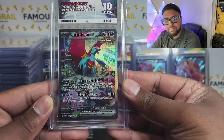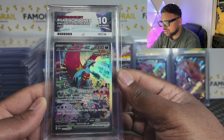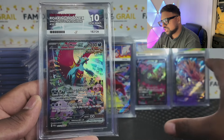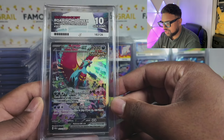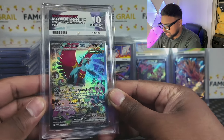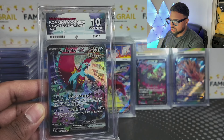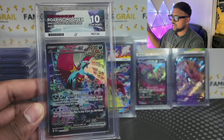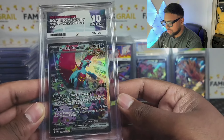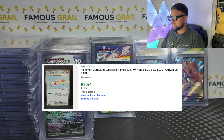Now going into the SARs — gem mint 10 on the Roaring Moon EX from Paradox Rift! If you don't know, these illustration rares are super undervalued. Right now the Scarlet and Violet print quality is awful, so if you get gem mint 10s on these cards I think they're underpriced. In the future 10s of these could hold serious value. People sleep on Scarlet Violet — you can get an Ice Cube SAR for like two pounds from Obsidian Flames, which is crazy.